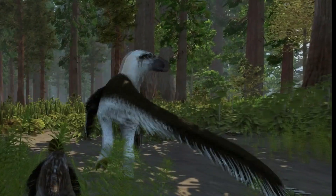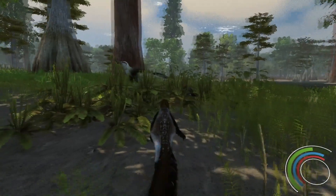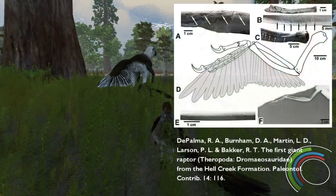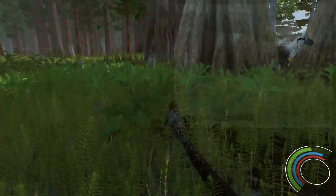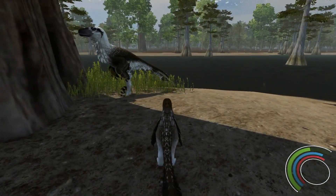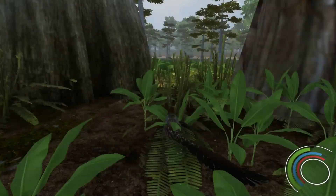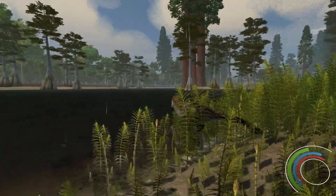The feathering on these Dakotoraptor is based on fossil bones of their arms — specifically the ulna, one of the bones in the forearm. This ulna had little divots or dents that you would commonly see on an animal that has feathers, because the attachment sites for those feathers go into the musculature of the arm, and that musculature leaves a shape on the bone as well. Apart from that, many other dinosaur fossils have been found with feather impressions, and birds are dinosaurs, so we know feathers had to appear at some point in this family tree. That's the reason why these animals are depicted with feathers.